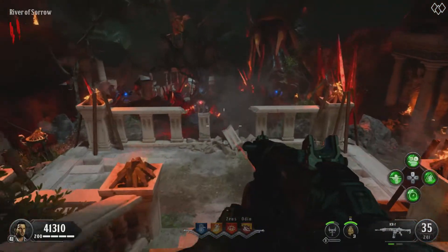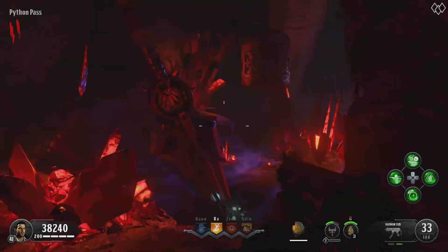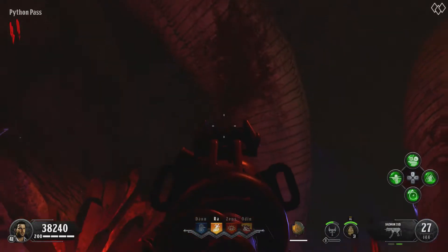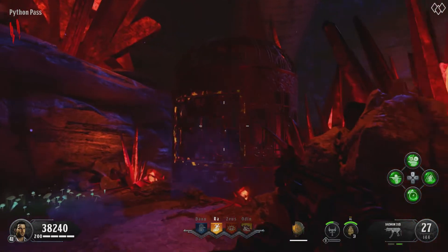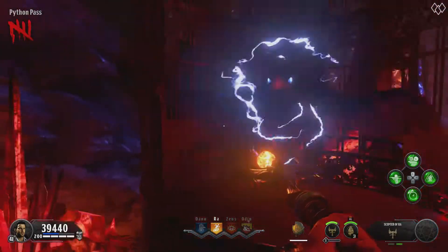You now need to release the Eagles. There will be two cages with Eagles locked inside located within this new area. One is in the Cliff Ruins and the other one you will need to shoot down in the Python Pass. The only way to open these cages is by using your Specialist weapon, so I recommend trying to unlock both cages with one Specialist charge by running between them quickly.